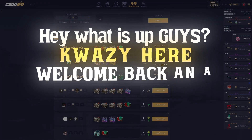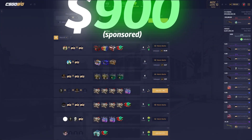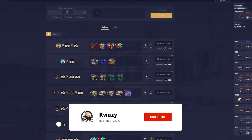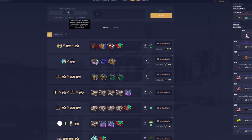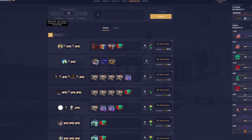Hey, what is up guys, Queezer, welcome back in a brand new video. Today we're back on CSGOBig. As you can see, we got 900 coins in the balance, sponsored by CSGOBig. Thank you guys so much for sponsoring this video. Today they asked me to check out the new game mode, which is Wild Card and Alliance.